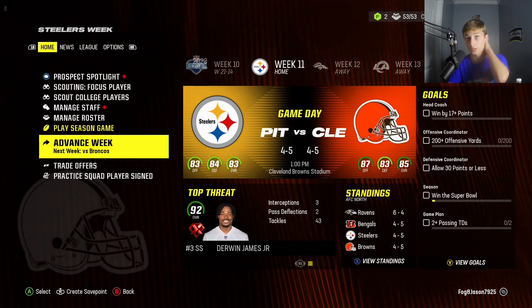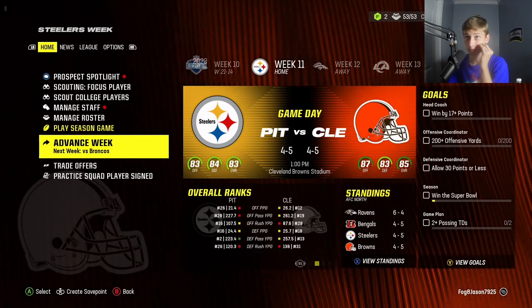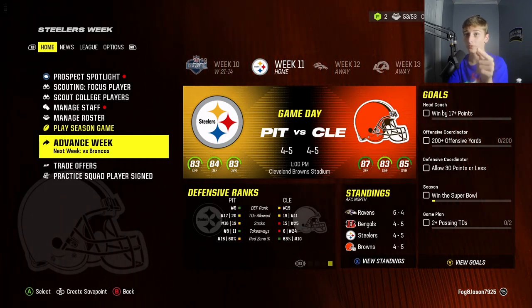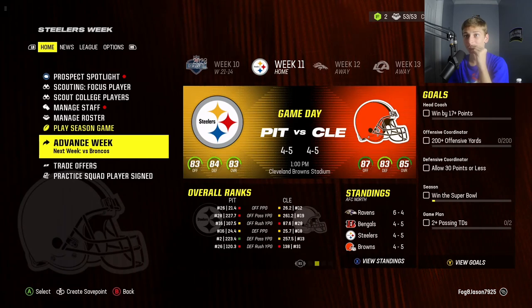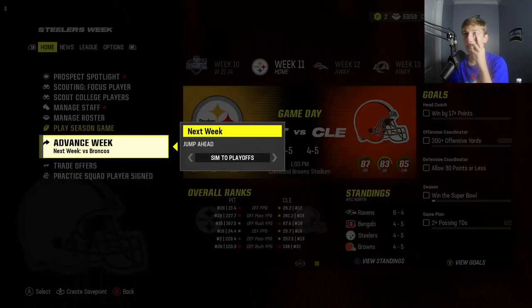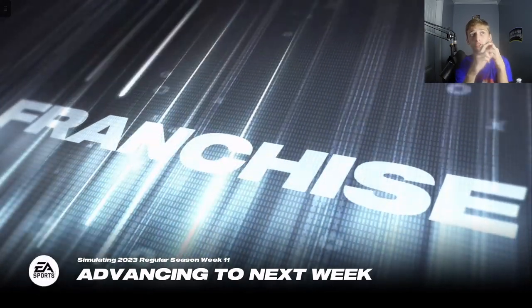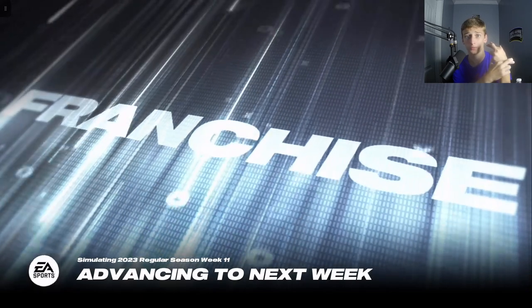We're four and five now going against the four and five Steelers. We lost to the Steelers earlier in the season. They're the 29th ranked offense, 27th, fifth ranked defense, 19th. We're really bad. We need to win. Either win or give me a good trade position — like give me corner. If I'm doing a trade, I want to trade Jalen Ramsey.